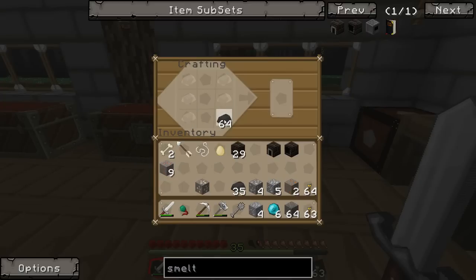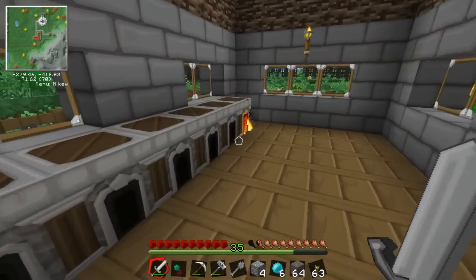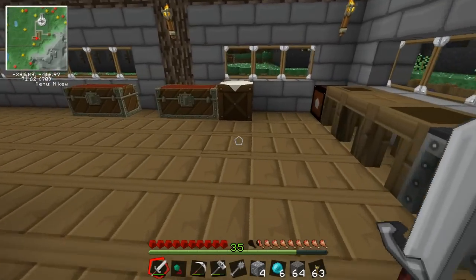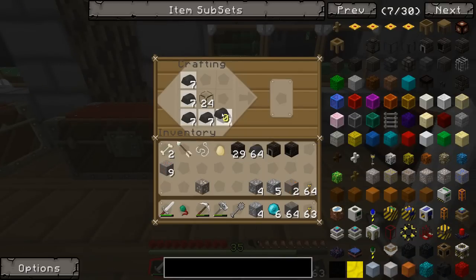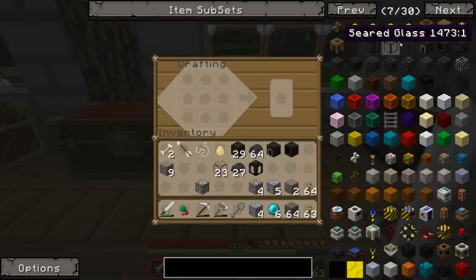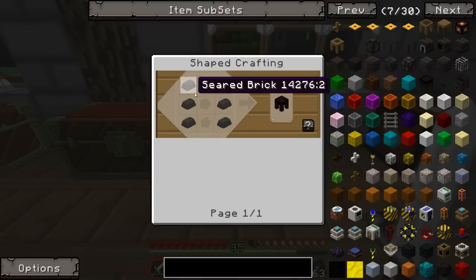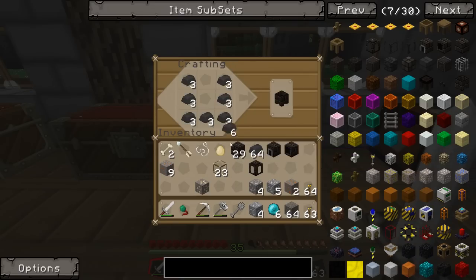And there we go - a drain. Now what else do we need? A seared tank. It's a good thing we cooked up that glass - seared brick around the edge, and there we have it. Now I also need a casting table to make the molds and a casting basin to drain out some of the ore. A table is just an upside-down U-shape, and a casting basin is a U-shape - that's easy enough.